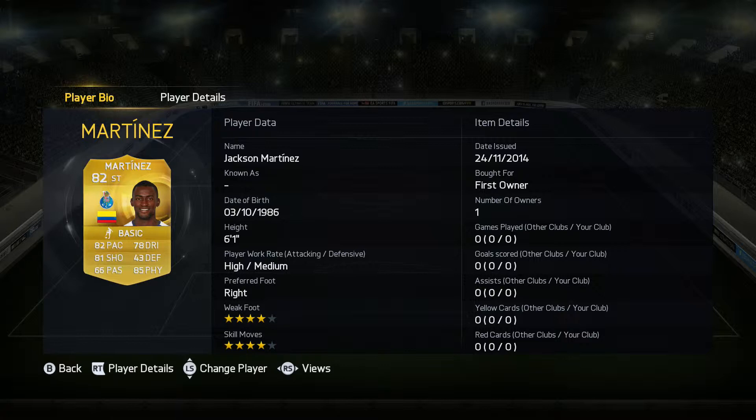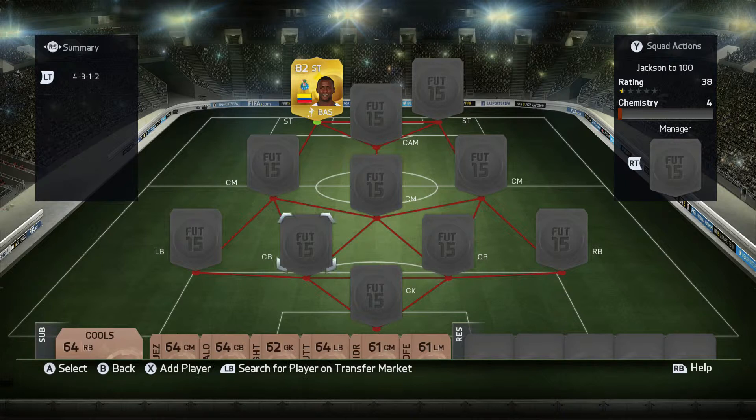I thought about doing this because my mate is doing one with Adrian Ramos — that's Notorious Skills, I'll leave a link to his channel below. I picked Jackson Martinez due to the fact he's a beast from last season and he's amazing this season too — nothing changed. He's got 4-star skill and 4-star weak foot.